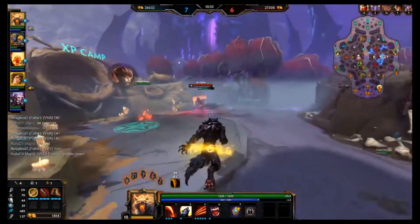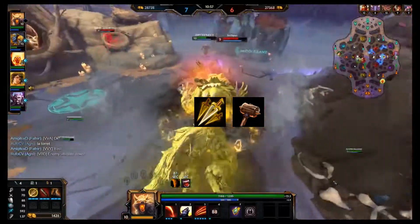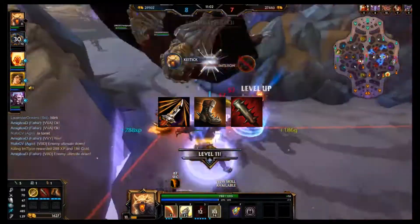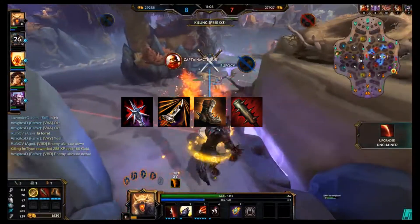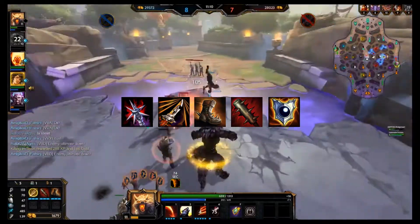We are going to be building our Assassin's Blessing and the tier one of Crusher, but as for the build itself, we are going to be building our Power Boots into Crusher, into Heart Seeker, into Brawler's Beat Stick, which finishes off the power, and then for the defensive finisher items, we're going to build Void Shield and Genji's Guard.